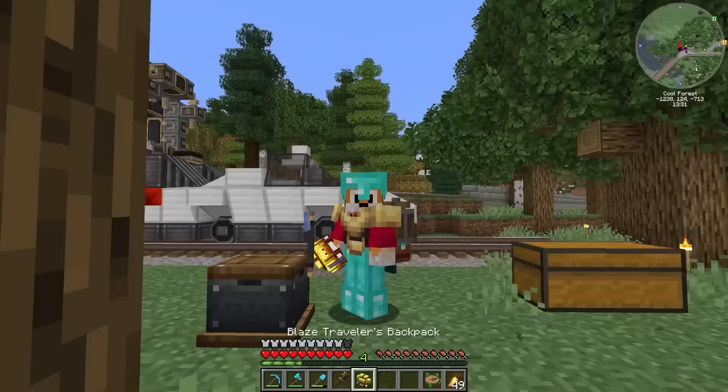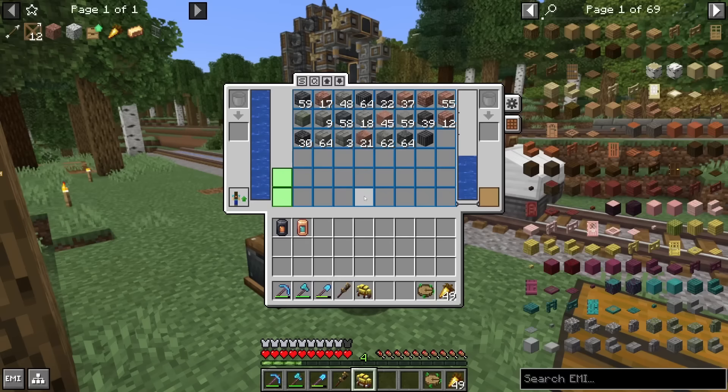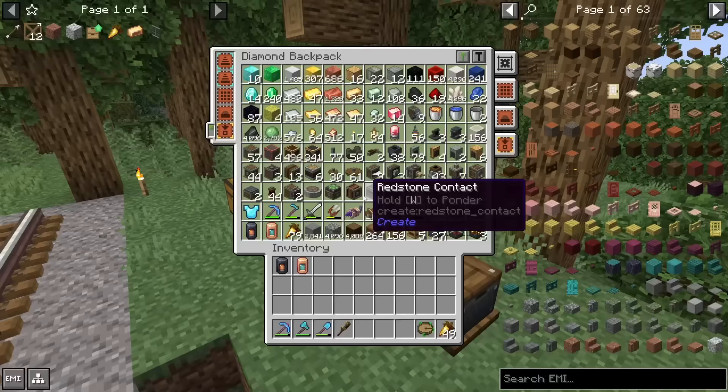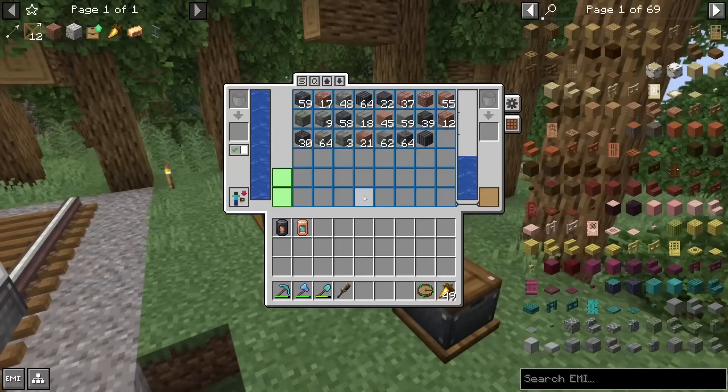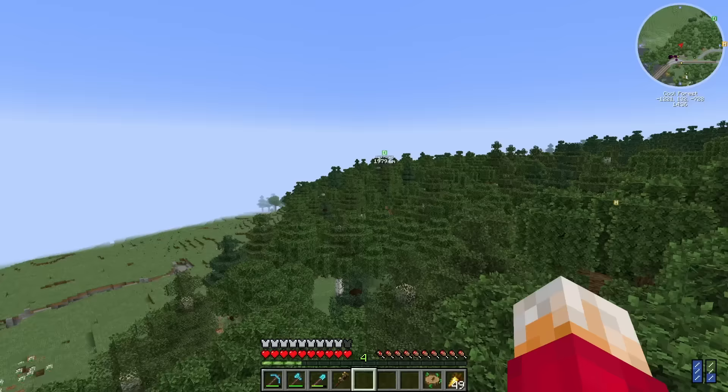Speaking of jetpacks and backpacks, I had an idea. This new mod allows us to put our backpack on our actual back, whereas these other backpacks you can just put on normally. So now I can basically wear my jetpack as well as two backpacks at the same time and access both of their inventories while they're on my back. Which feels a little bit cheaty, but I'll take it. Right then, dark forest, here we come.